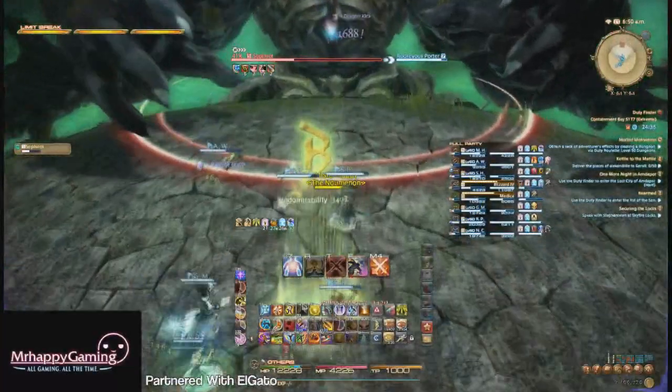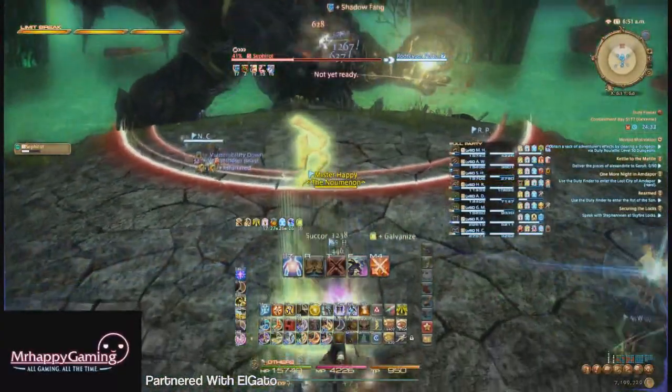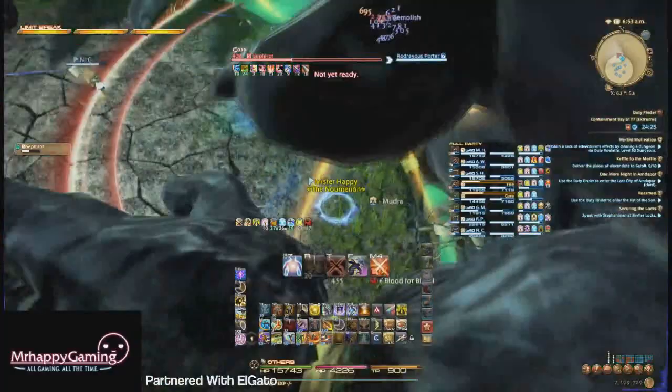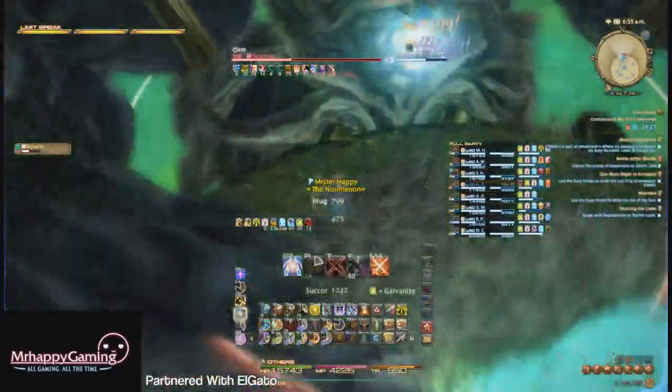After the final knockback, you're going to get two more Earthshakers before another set of Da'ats. During the Da'ats, you're going to have to deal with stone pillars again — just move when the ground turns green and you won't get hit. He'll then do the tower circles again, which your tanks just have to absorb, followed by the raid AoE of the orbs again.